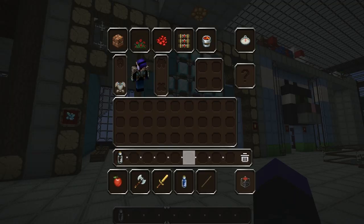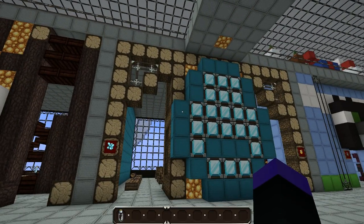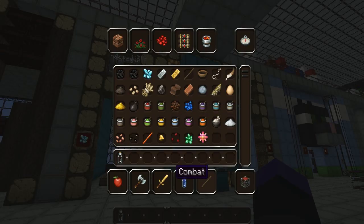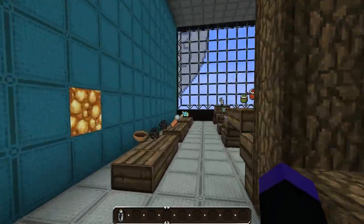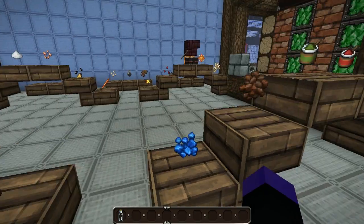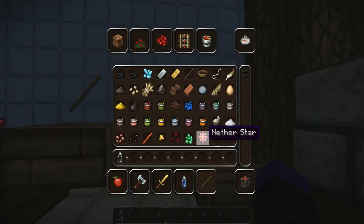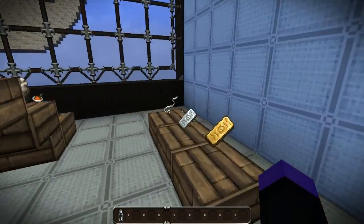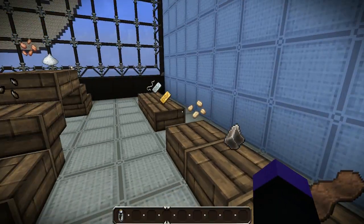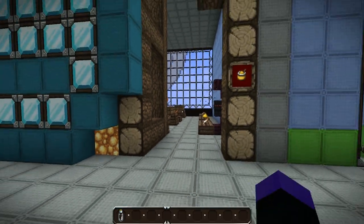The next store is the materials tab, represented by a stick - it's not the most obvious sign but they made it a diamond. In here you'll be able to find all of the raw materials and also processed materials - vanilla star is also in this tab. You'll find ingots in here if you want to make your own stuff - it's all able to be found in here.